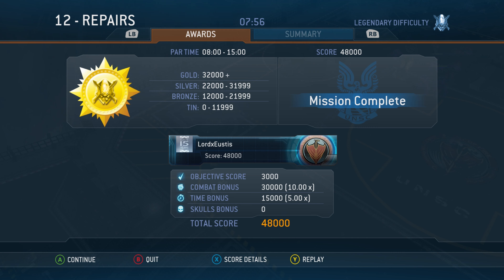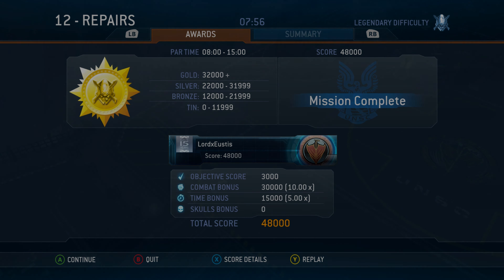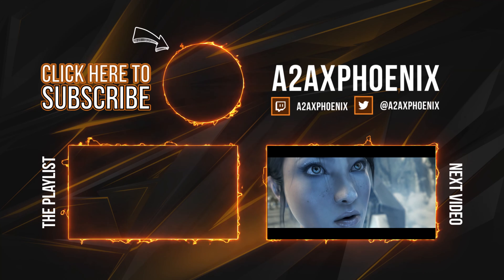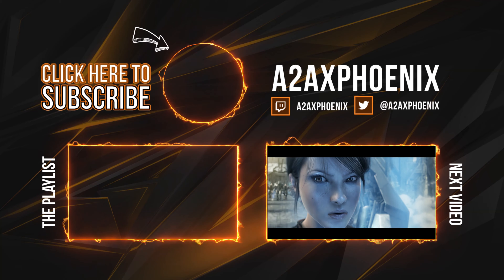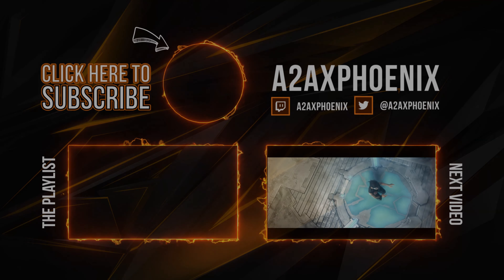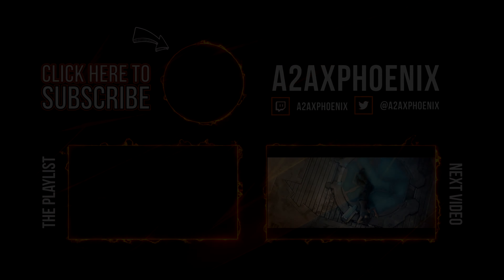This mission is practically wrapped up. We're just waiting for the Cyclops to finish the repairs. If you keep at least one turret alive on the ship, you get bonus points which helps you get that gold medal. Once Cutter says the power core is repaired, mission complete. We got this done sub-eight minutes and got that gold medal. I hope this helped you out — please like, subscribe, comment, and share, and I'll see you next time for Beachhead, the next mission. Thanks for watching!